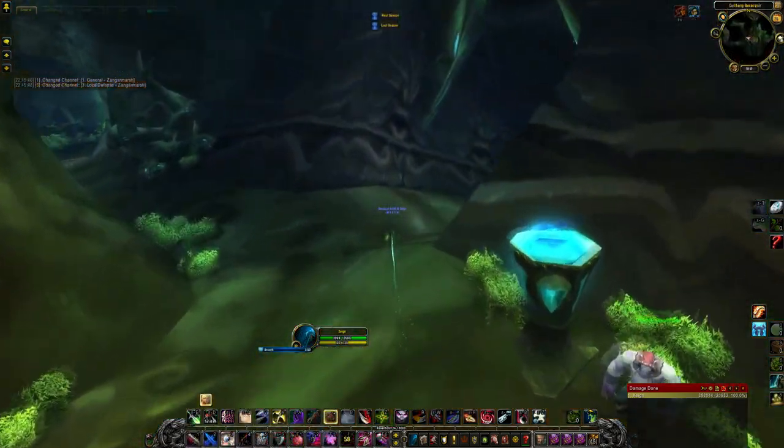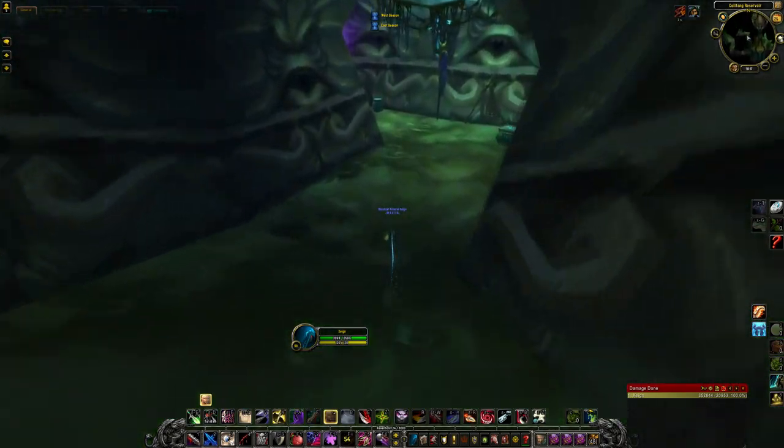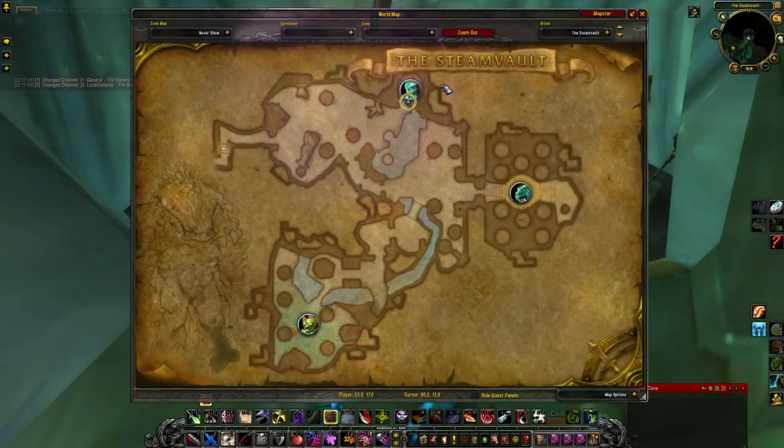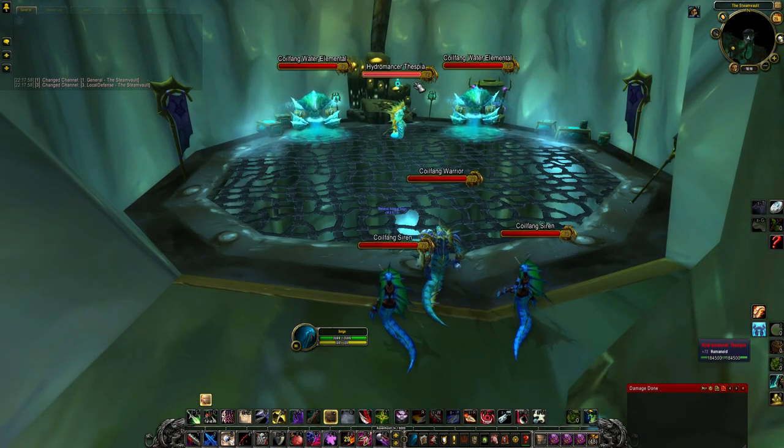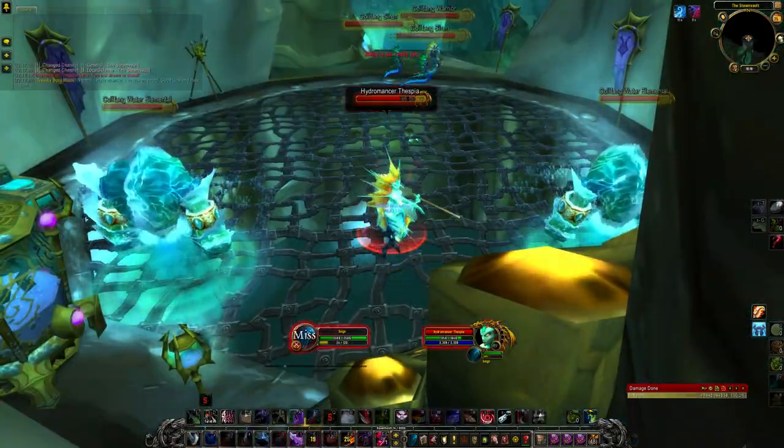Chestguard of No Remorse, the chest piece for this set, comes from Normal and Heroic Steamvault, located on the north-west side of Coilfang Reservoir in Zangarmarsh. It drops from the first boss, Hydromancer Thespia.